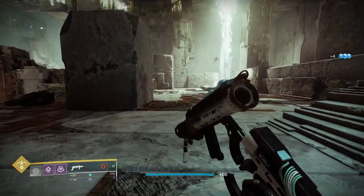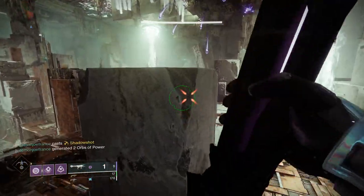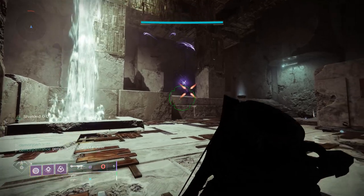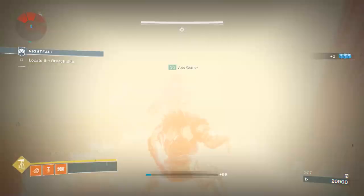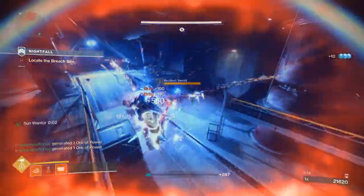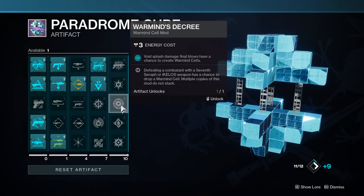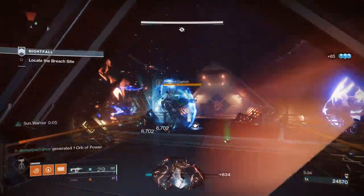Testing was done in a lost sector: normally Deathbringer deals around 22,000 points of damage. With Tether, that bumps up to 28,700. With Star Eater Scales equipped along with Tether, that jumps to a whopping 46,000. Keep in mind this damage increase applies only to the Hunter with the exotic equipped, so make sure your Tether Hunter has Star Eater Scales as well as Deathbringer. You can also occasionally use Deathbringer for add clear, and the mod Warmind's Decree will allow any void splash damage to create Warmind Cells, so combine it with other void weapons too.